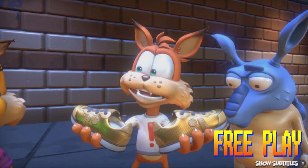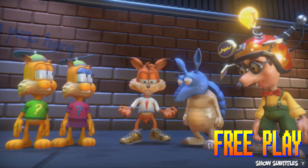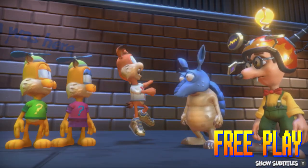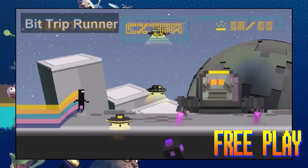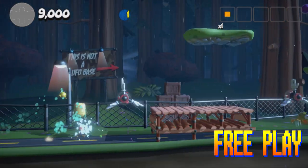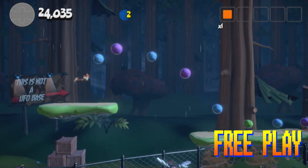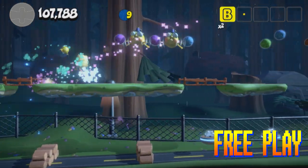Bubsy's been around since 1993 when he made his debut in Claws Encounters of the Furred Kind for the Super Nintendo. Years and sequels later, our feline protagonist with a penchant for puns is back and ready to collect all of the yarn balls in Paws on Fire. Bubsy has left behind his traditional platformer gameplay for a more refined auto-runner style.